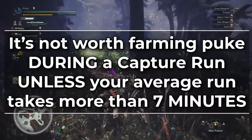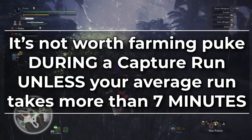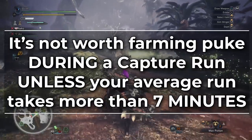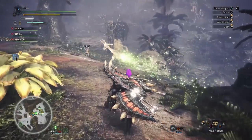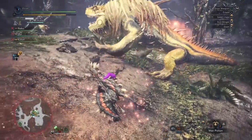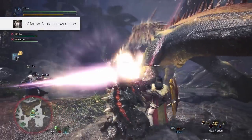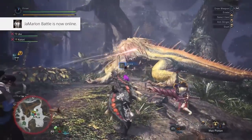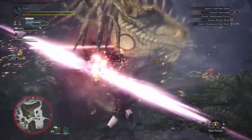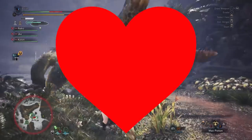So now you know: it's not worth puke farming during a capture run unless your average run takes more than 7 minutes. Over 7 minutes, adding puke farming into the mix becomes more efficient. This excludes the fact that you can use trash decos from puke for elder melding — but we're not calculating that, as it's an 8-variable problem, and technically it's not even RNG because the melding tables are set in stone. We love you all, but no.